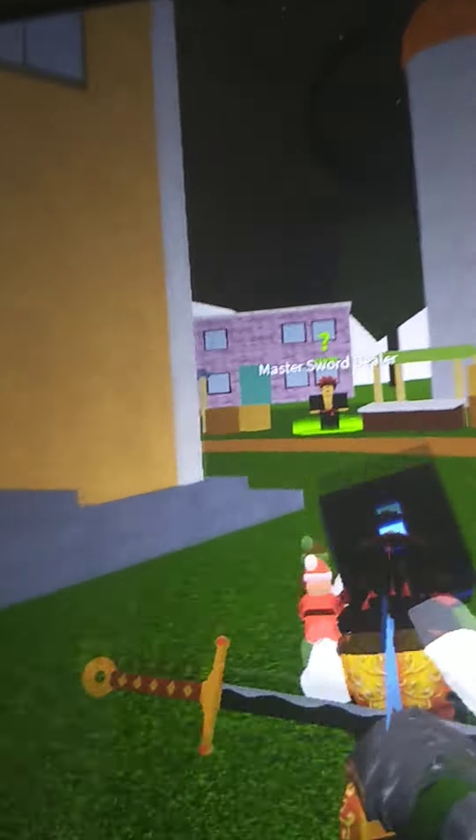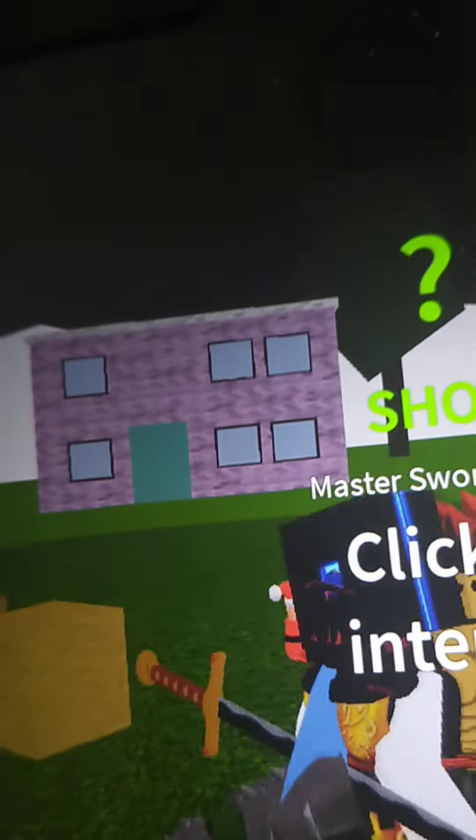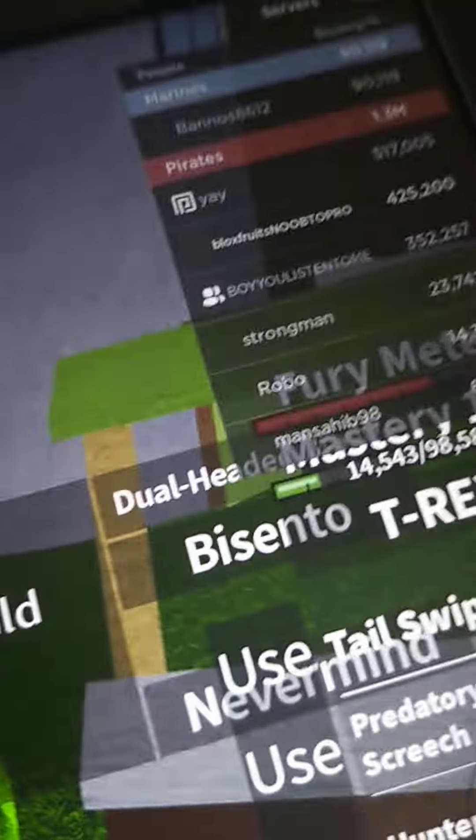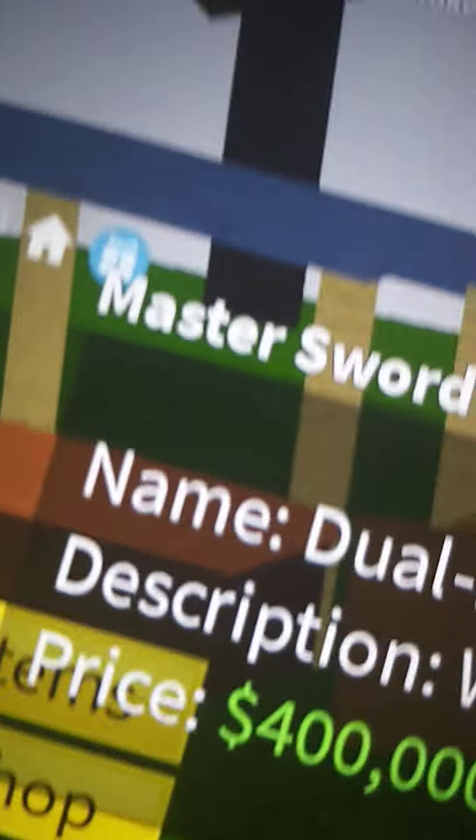I think that's the master sword dealer, let's click on him. We got a blade, let's buy the tool. Alright, we have 358 — that's awesome. Psych!